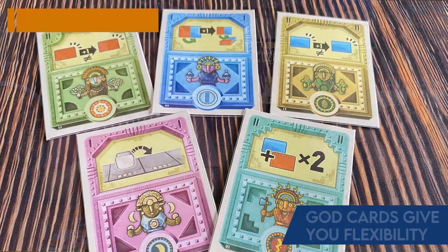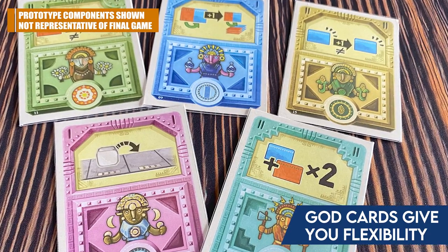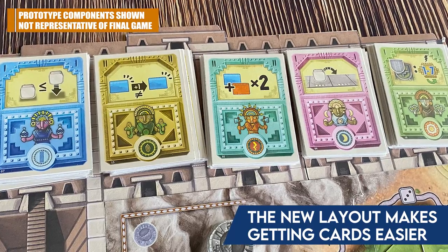One great thing carried over from Bora Bora — with some changes — is the god cards. These let you actually break the rules of the game. You can play them from your hand using offerings, or play them directly from the row using medals you can earn during the game. Unlike Bora Bora, where god cards of different colors came out randomly from one stack, they've divided each stack by color, so you always have access to each of the five gods. This gives you much more flexibility in getting exactly the card you need.